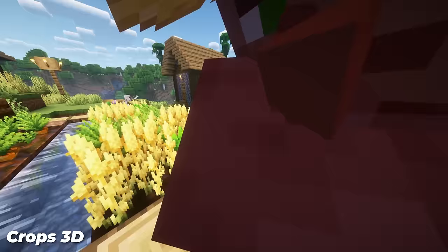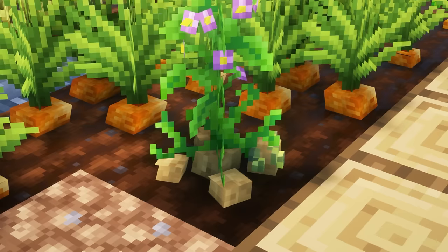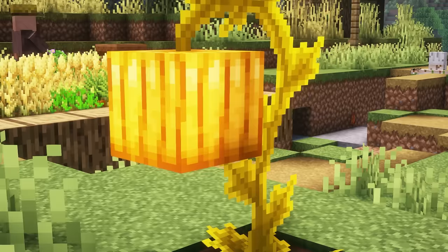Oh boy, more 3D goodness — this time with Crops 3D. This makes crops 3D and makes them more thick, and it just makes crops in general look so much better. And a great touch: they do a little dance. This is a perfect mod for any of you farmers out there. My favourite feature of this pack is how good the pumpkins and watermelons look. Definitely a lot more elegant than normal melons. Your computer will also handle this better than Mike Tyson's fights and won't steal your frames.